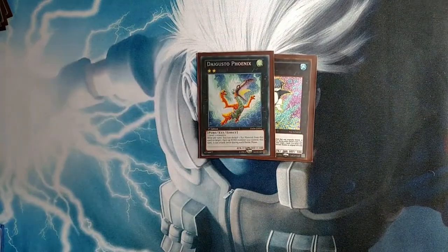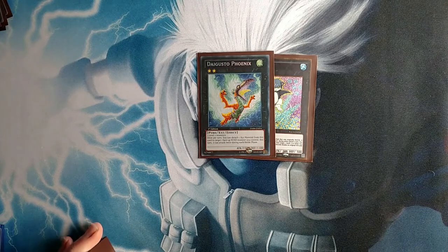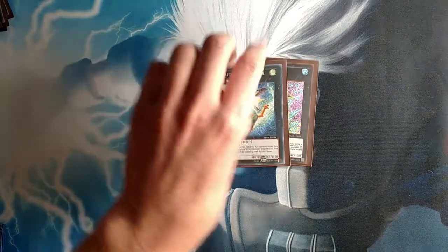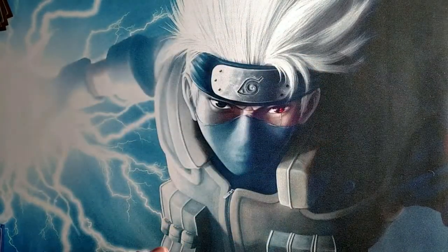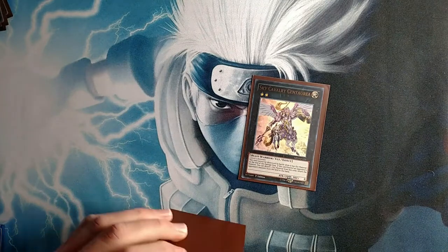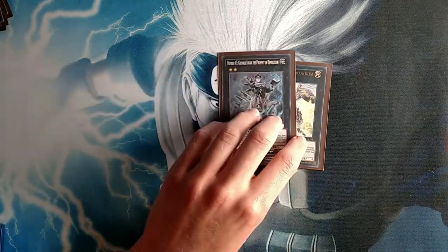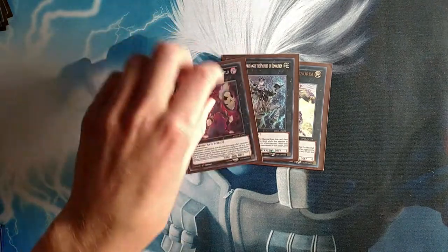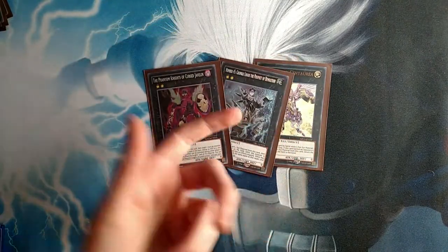Then one Cat Shark and one Diguster Phoenix, because they're part of the OTK combo. It only comes up when you're doing the OTK combo with Proxy Dragon. Then for the other extra deck cards, we got one Cursed Javelin, one Sky Cavalry Sitoria, and one Crumble Logos. Cursed Javelin is amazing; the other two can out certain things, so that's why you play them.